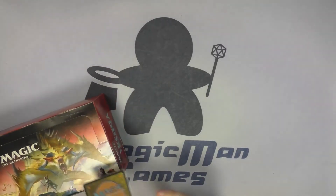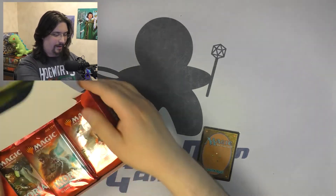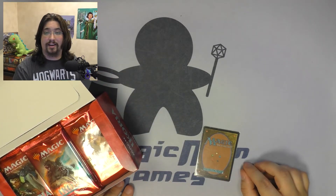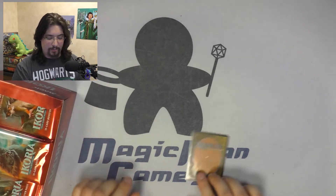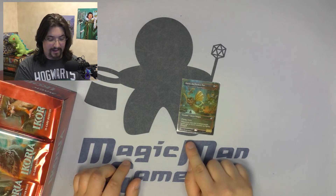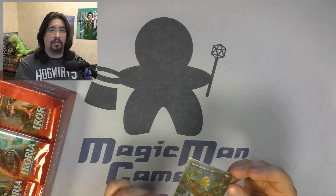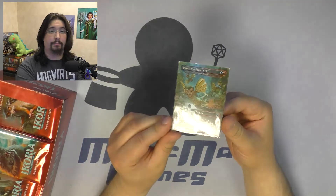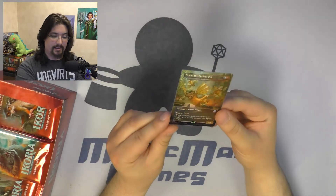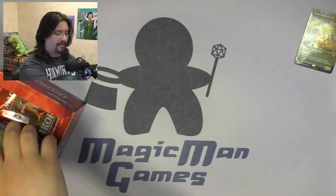With all that out of the way, let's get to the box opening. I did open this a little bit ahead of time to find the box topper — it was the beautiful Dorat the Perfect Pet, the Sprite Dragon Godzilla reprint. Not necessarily the best one of the Godzilla series, but still very, very shiny and beautiful art on this one.